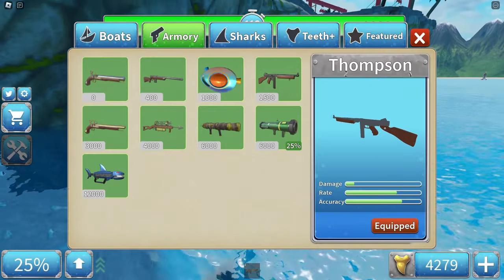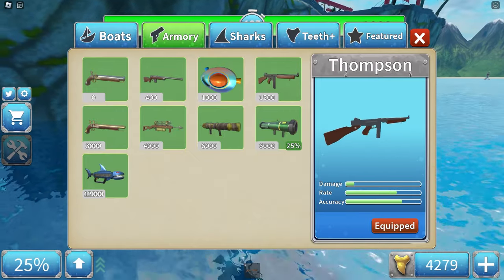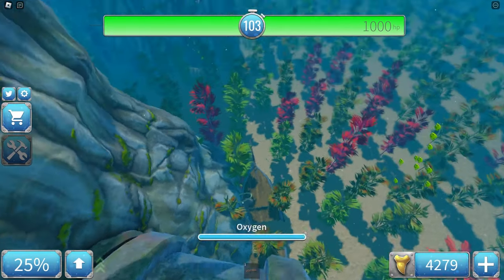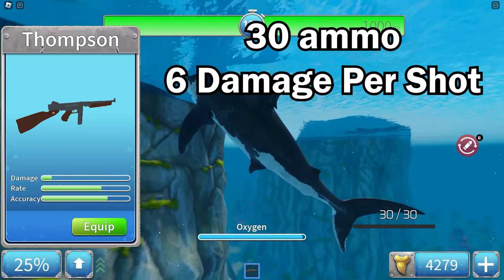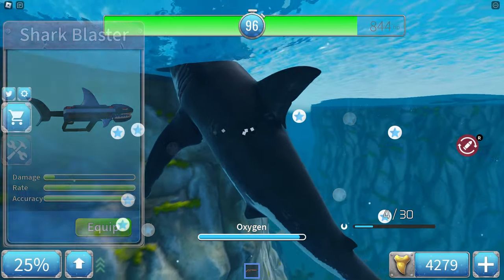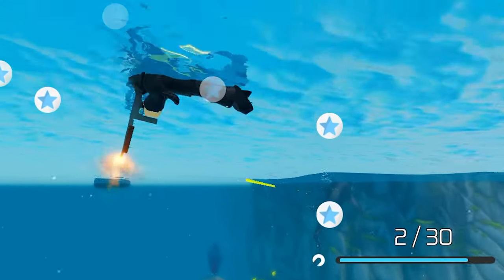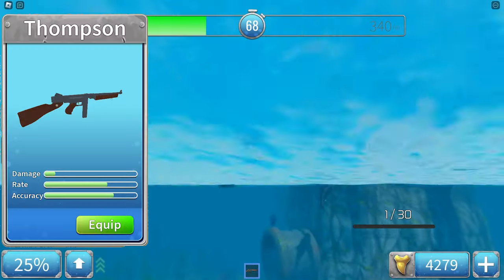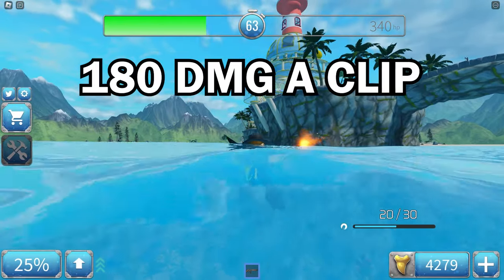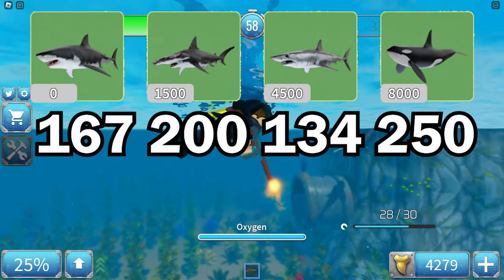Now we are on to the Thompson. It is 1,500 teeth, has fine damage, a very high rate of fire, and okay accuracy. It has the same spray as the Vandal in Valorant. It does 6 damage per shot and has 30 ammo. It's pretty much just a shark blaster with a slower rate of fire and worse accuracy. The further away you get from the shark, the harder it is to control the spray. This is personally my second favorite gun because of the price point and damage output. These are the shots you need to kill each shark using the Thompson.